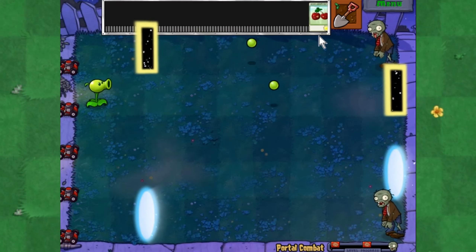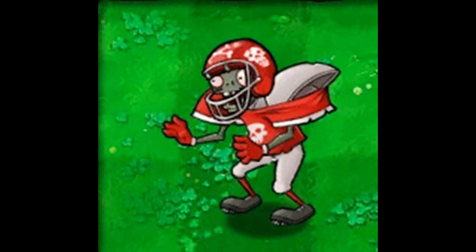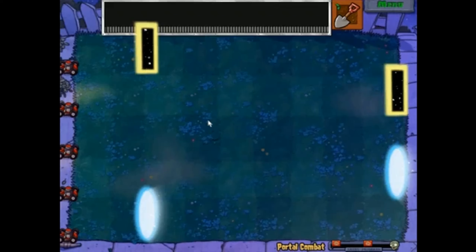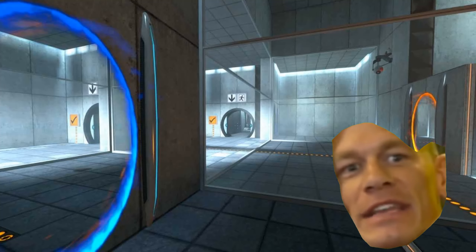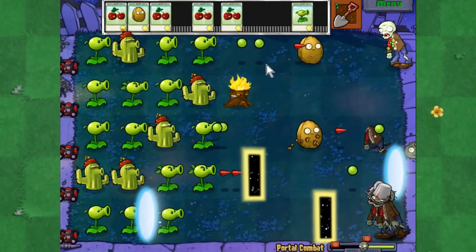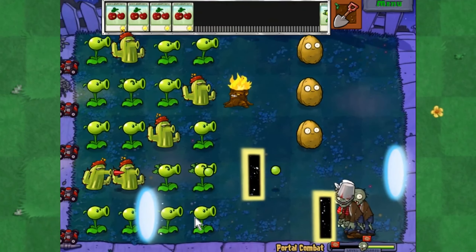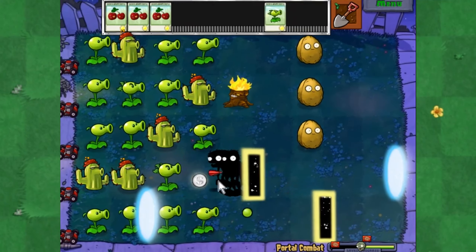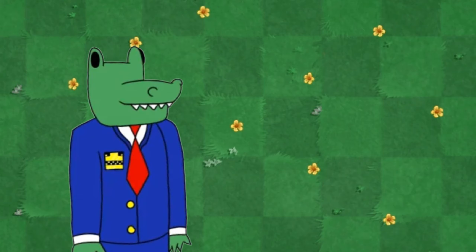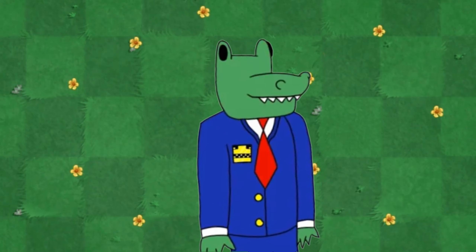Now we're finally moving on to the somewhat interesting minigames. Portal Combat is really unique, and the advanced zombies really help add to the challenge of portals — PVZ1 was using portals before it was cool. But Portal Combat has a huge problem with the portal placements. It's completely possible for a portal to spawn right in front of the house, which to this day has never been fixed. It's a fake difficulty with no reason to exist.